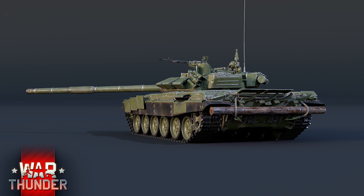The T-72B3 UBH modernisation upgrades the engine significantly from an 840hp one to a 1130hp one, which will make the tank not as quick as a T-80 — it'll still suffer from that low reverse speed — but will bring it more up to par, negating a lot of the issues you get from having a somewhat slower MBT than those you're facing.